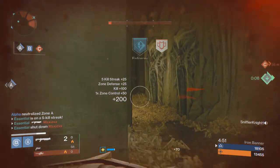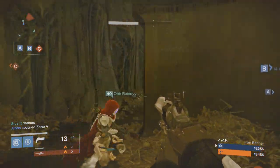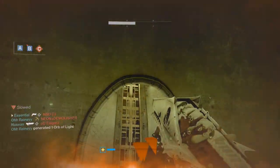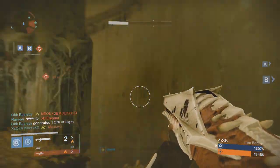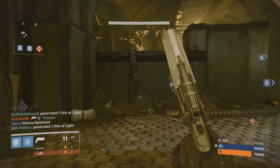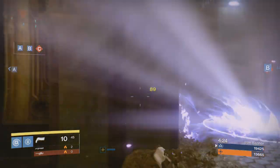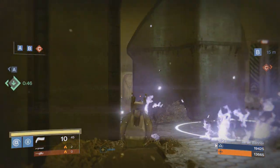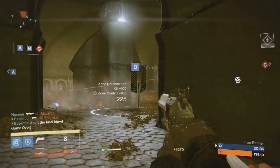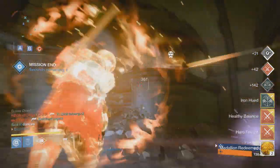Right now I'm defending B, because you've got to hold two flags on this map if you want to get maximum points. My team is just holding it down, and the Hawkmoon is putting in that work — 151 headshots. Technically the Hawkmoon should be better than the Red Death on Iron Banner, but because of the Red Death's health regeneration, and because the Hawkmoon doesn't always hit for maximum damage on every shot, it won't always outshoot the Red Death. As you can see, I got an 89-point headshot followed by a 150-point headshot — this gun really varies in damage based on its Luck in the Chamber perk.